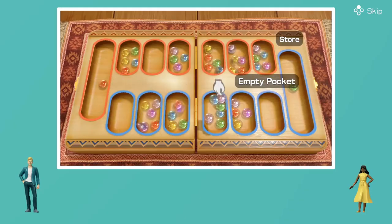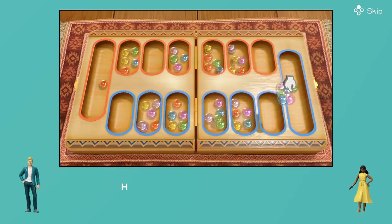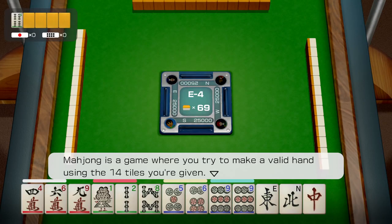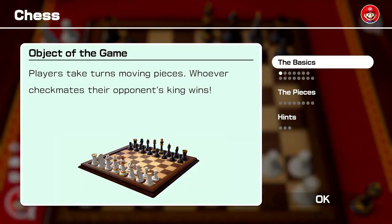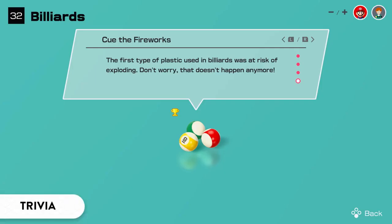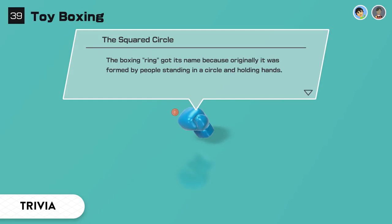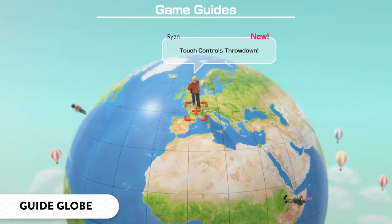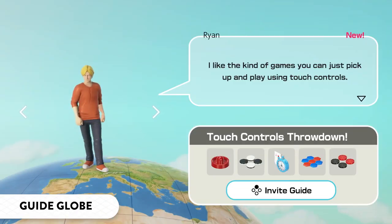Each game has a video that explains the rules in an easy-to-understand format. Some games even have modes that walk you through the rules step by step. You can also look up rules or hints during play, letting you dive right into unfamiliar games without worry. Did you know? The first type of plastic used in billiards was at risk of exploding. Fascinating tidbits like these are included for each game, and make for some fantastic icebreakers. If you're unsure about what to play next, the game guides will recommend games for you.